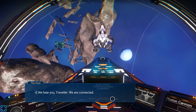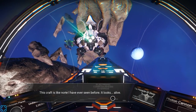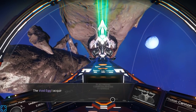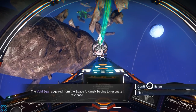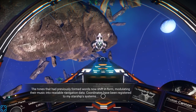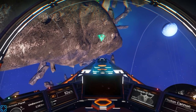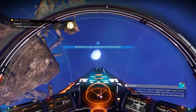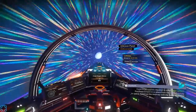It's a living ship. 'We hear you, traveler. We are connected. Your body is of ours.' This craft is not like I've seen before — it looks alive. Its broadcast is pure music, yet I understand the melody making words in my mind. The void egg I acquired from the space anomaly begins to resonate in response. Continue to listen — the tones that had previously formed words now shift, modulating into readable navigation data. Coordinates have been registered to my starship systems. Follow the call of the void egg. Looks like that's in a completely different zone and we need to get the emerald drive before I can get there.